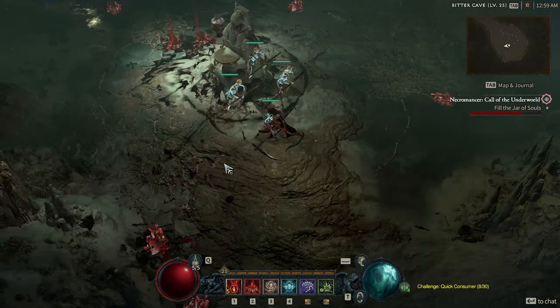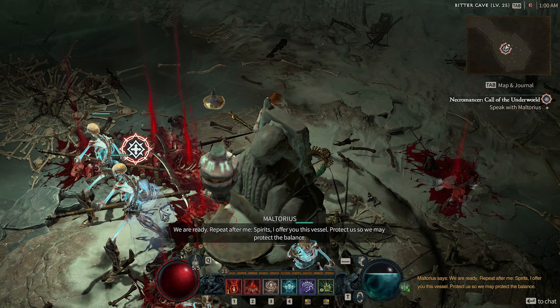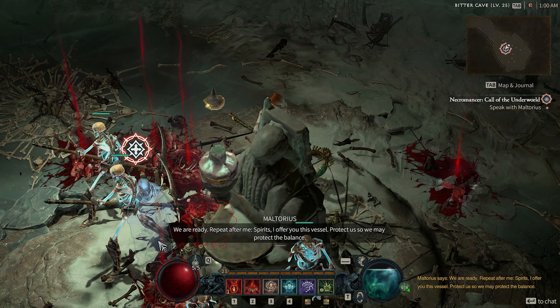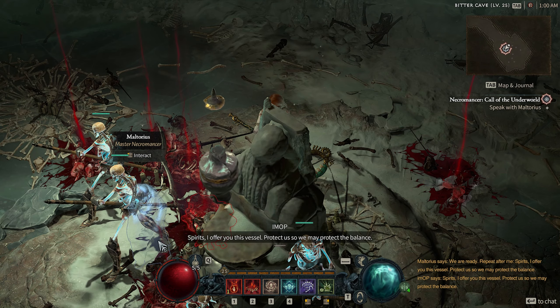We are ready. Repeat after me. Spirits, I offer you this vessel. I offer you this vessel. Protect us, so we may protect the balance.